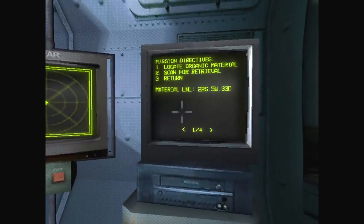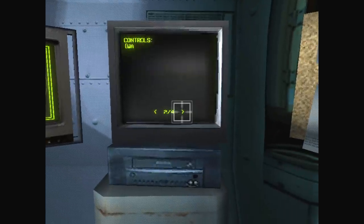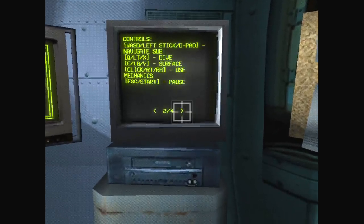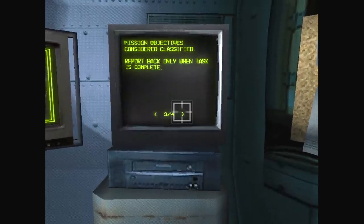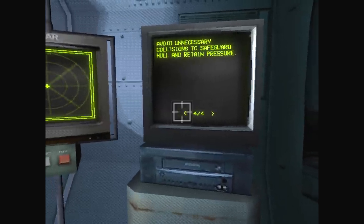Okay, so I need to locate the organic material, scan for retrieval, and then return. It's Q and E to go up and down. Classified mission objectives. Avoid unnecessary collisions to safeguard hull and retain pressure.